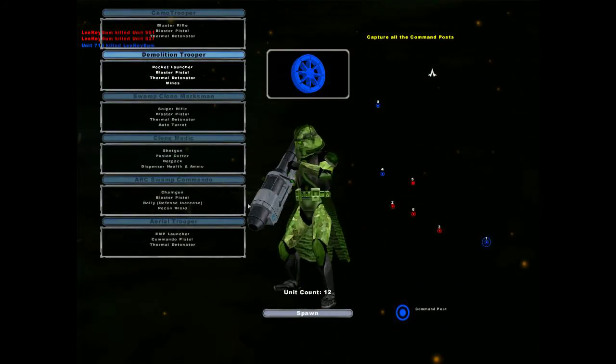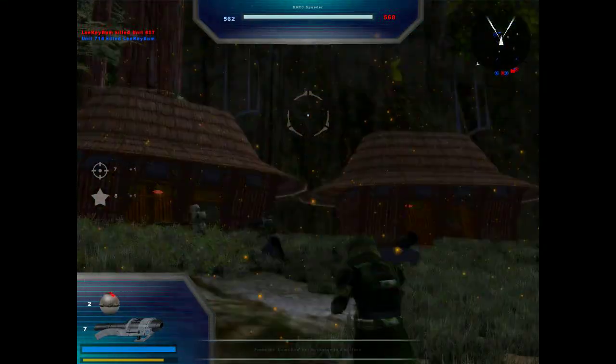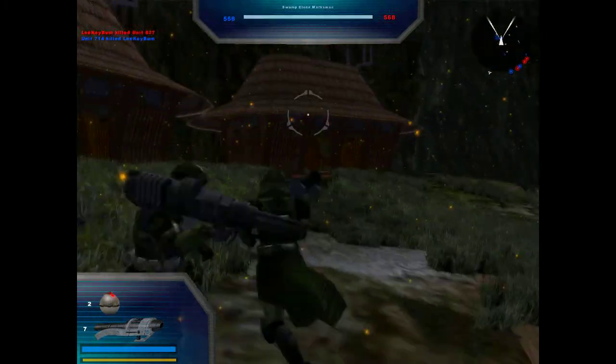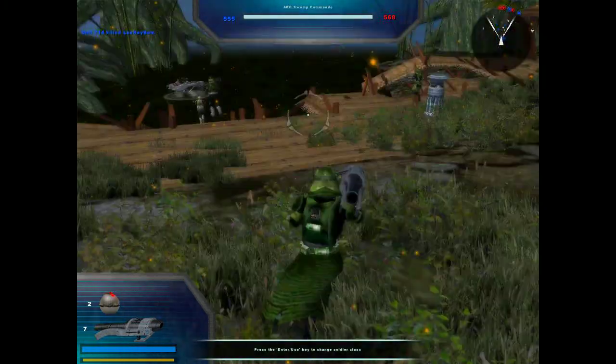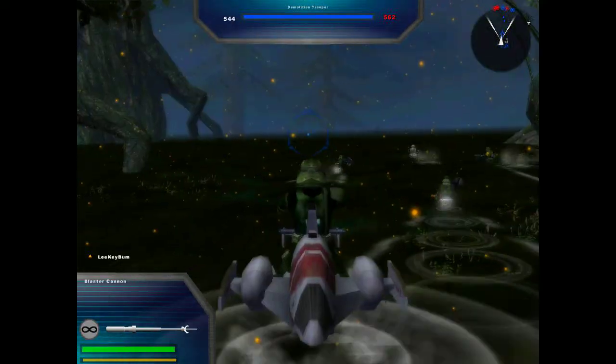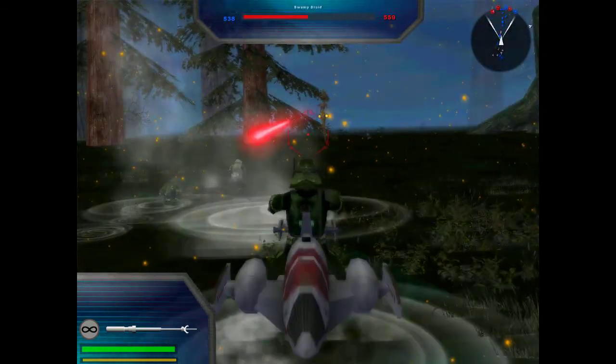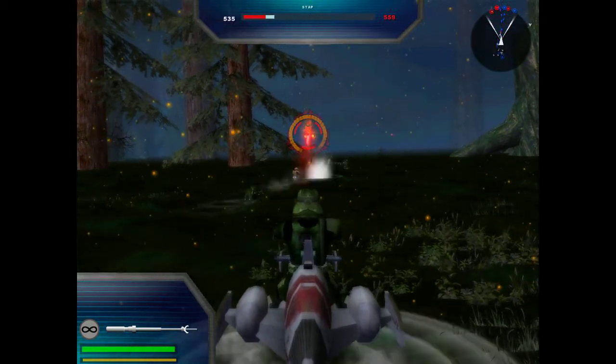Alright, let's be the demolition guy. In all seriousness though, this is a pretty cool map. We've got the huts from Kashyyyk being utilized, which is a pretty good use of them — it goes well with the map. I don't know what to do with all these fireflies, but it looks good though.